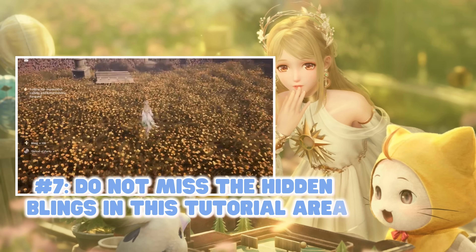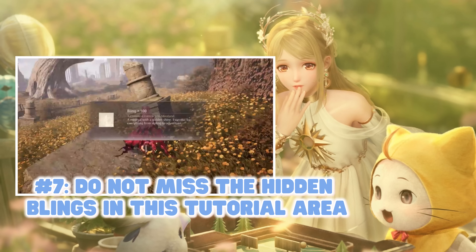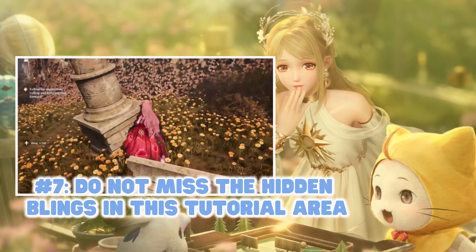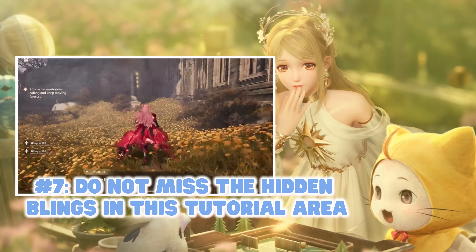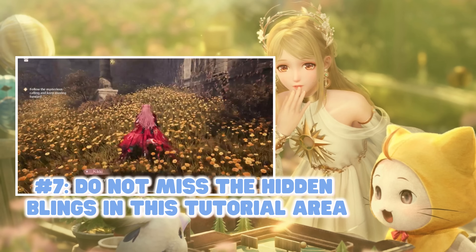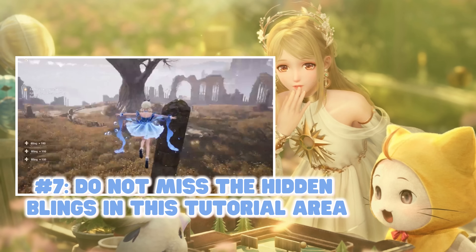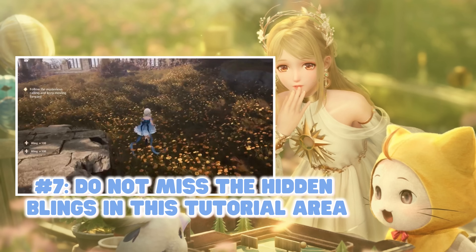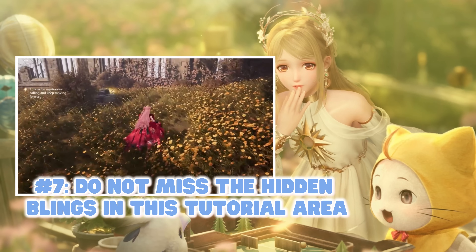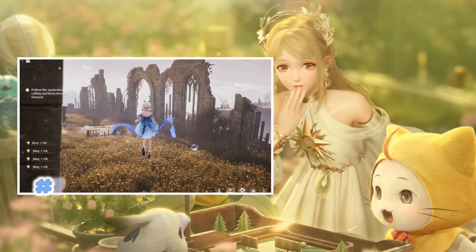Number seven: on your tutorial journey, you will find an area on the map that has hidden bling behind some of the ruined pillars. Make sure to collect it, because if you skip it there is no going back. This bling will definitely help give you a boost and a head start on your currency collection. I'm mentioning it because I missed it in my first two playthroughs — I literally thought there was nothing to collect there.